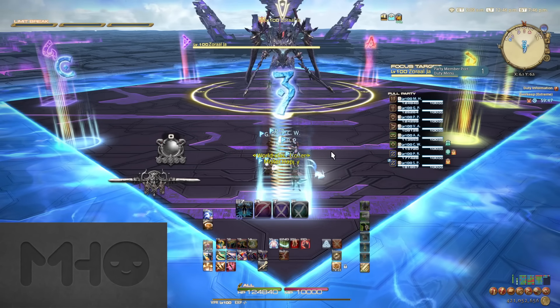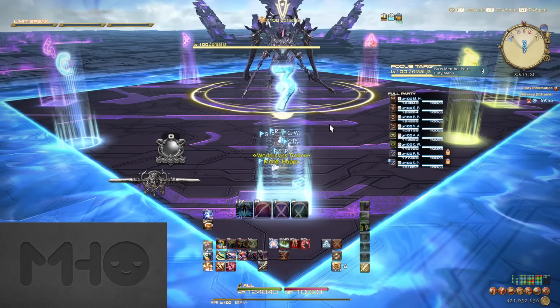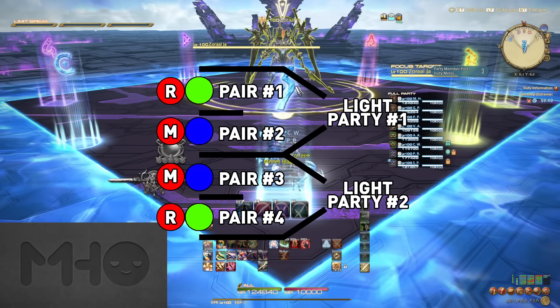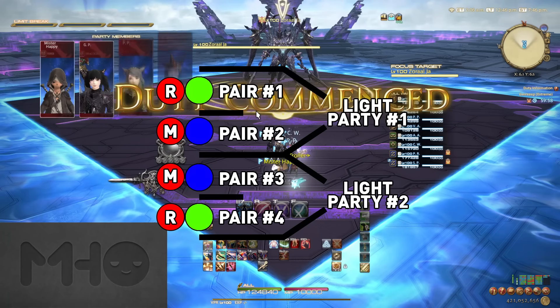This guide is broken up into various parts, so to quickly skip around, please use the timestamps in the description. Before Zorral Jha is pulled, you'll want to set up light parties and pair groups: one tank, one healer, and two DPS per light party, and one support and one DPS per pairing. These will come into play at later points in the fight, though the light parties may not as much. You'll understand when we get there.